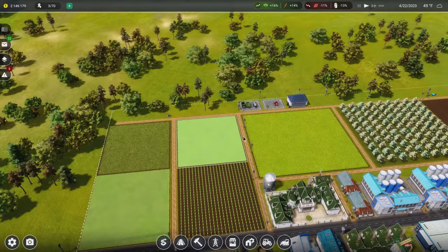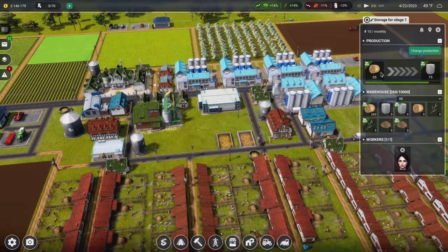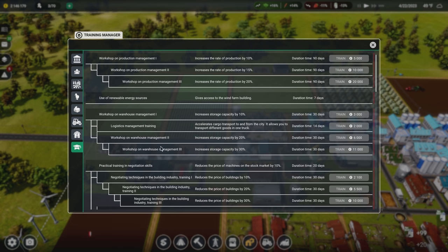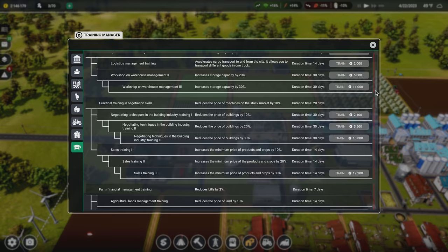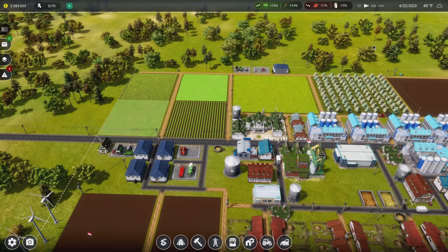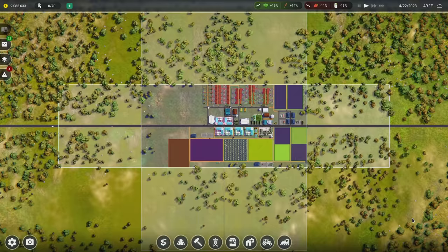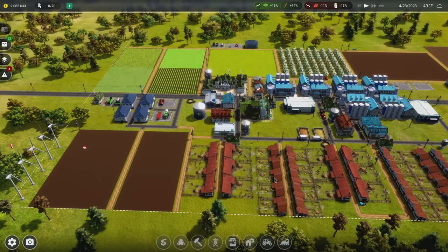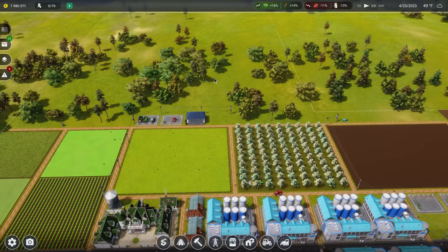We have quite a bit of straw and a lot of silage too, so we're good. I want to buy land. Is there other research that lowers land price further? Seems like that's the only one — land is 10% cheaper. Let me look at what we can buy. First I'll buy this land over here near the wind turbines. Back behind the wheat field we can grow more wheat too. Let me buy this parcel right back behind here — all that land is ours now — and one more parcel by the wind turbines.